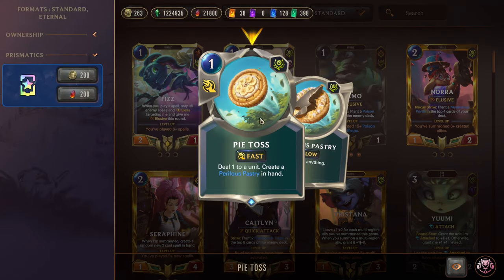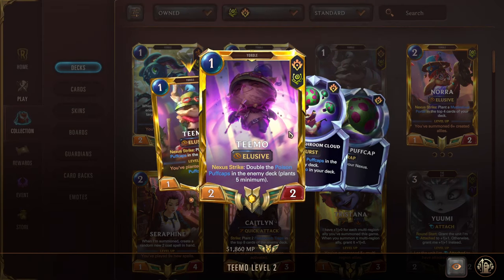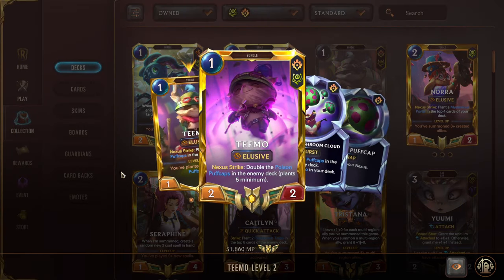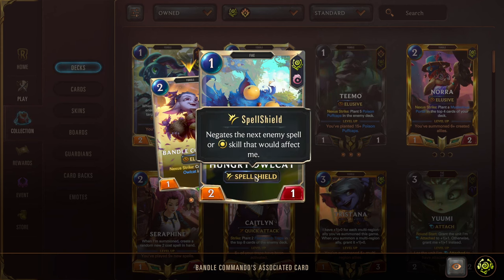Next we have Double Pie Toss to whittle down one-HP units in the early game, and we can use Perilous Pastry for direct damage or to finish off other one-HP units. Next we have Teemo — we're not really playing around his level-up at all. We just care about him as an elusive body and putting Yuumi on him later. We're not all-inning the Puffcaps like with Teemo Caitlyn; we're just using him as an elusive attacker. Next, Bandle Commando is a two-mana 1/2 elusive attacker. On Nexus Strike, create a Hungry Owlcat — a one-mana 2/1 with Spell Shield. You get a couple Commandos down, attack with multiple of them, and Owlcats swarm the board.